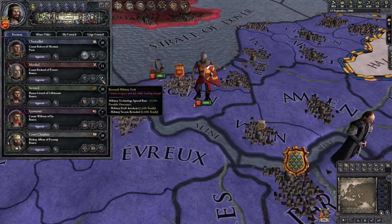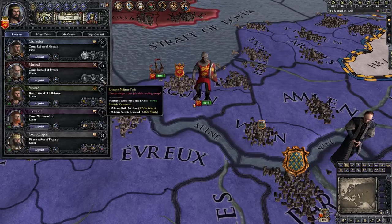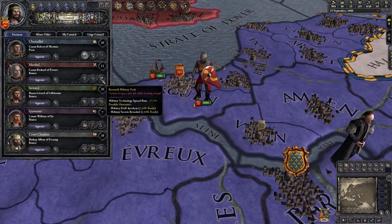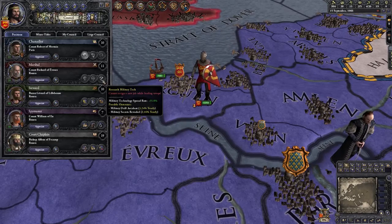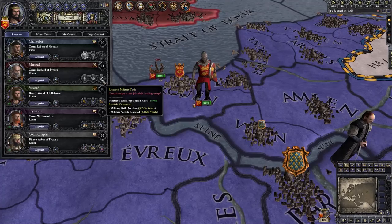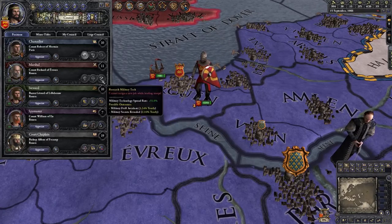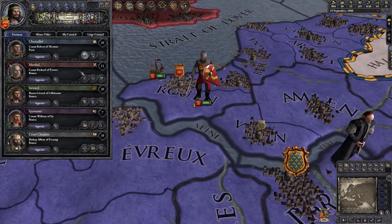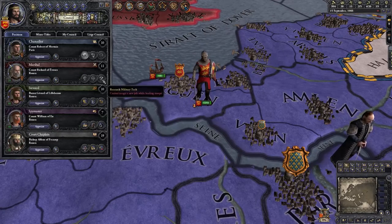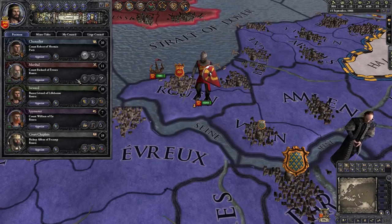For instance, if you have much higher military tech in your capital and want to spread it to outlying regions, you can use your Marshal to do that. Or if you're a small, less technologically advanced country right next to a powerful neighbor, you can put the Marshal on the border to start spreading technology from their realm into yours. Our Marshal, Count Richard of Evro, is currently leading troops, so we'll let him continue and not assign him to a mission right now.